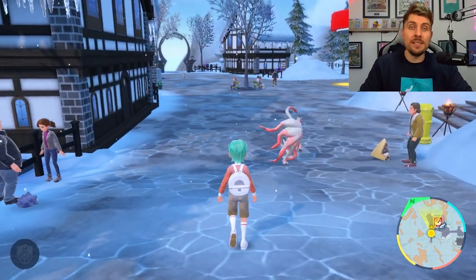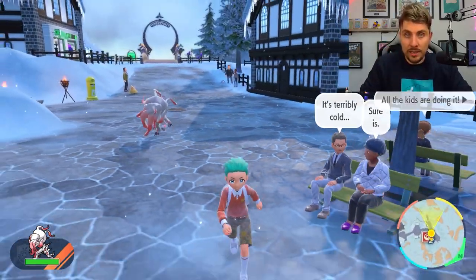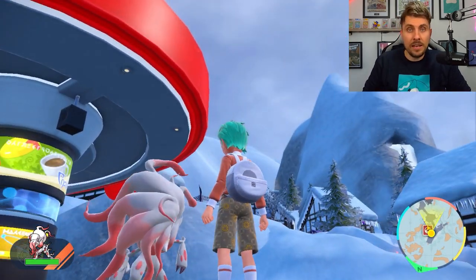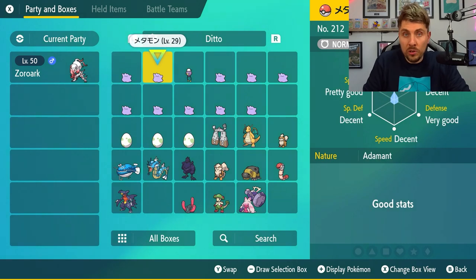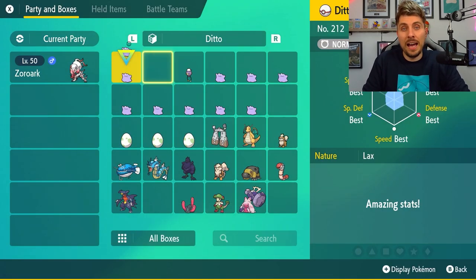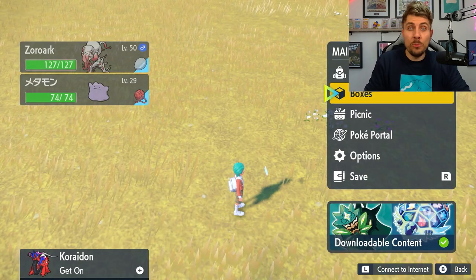As this is the only way to get Hisuian Zoroark in your games right now, there is only one way to shiny hunt it — by breeding, hatching eggs, and hoping you get the shiny. You're going to need a Ditto and the Zoroark you just got from the DLC bonus. Ideally you want a foreign Ditto to use the Masuda method, which gives you a one in 683 chance of getting a shiny without the shiny charm — with the shiny charm that rate increases further.